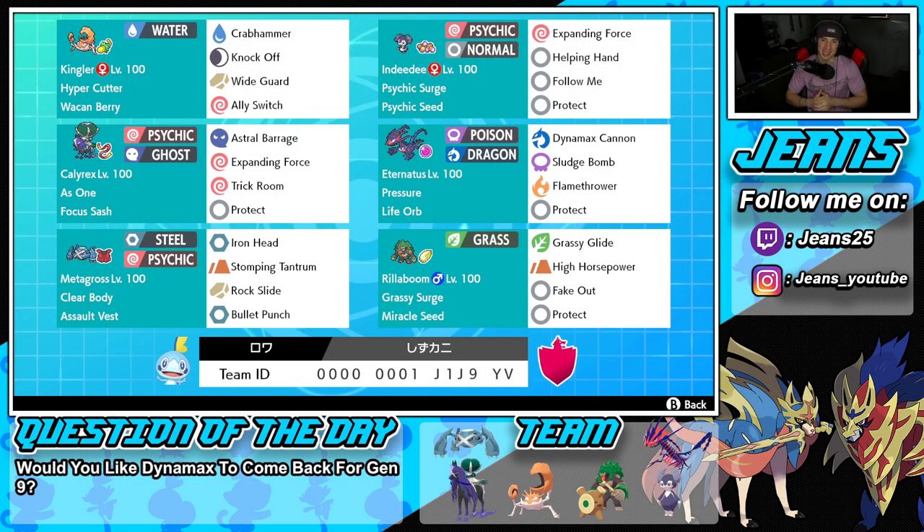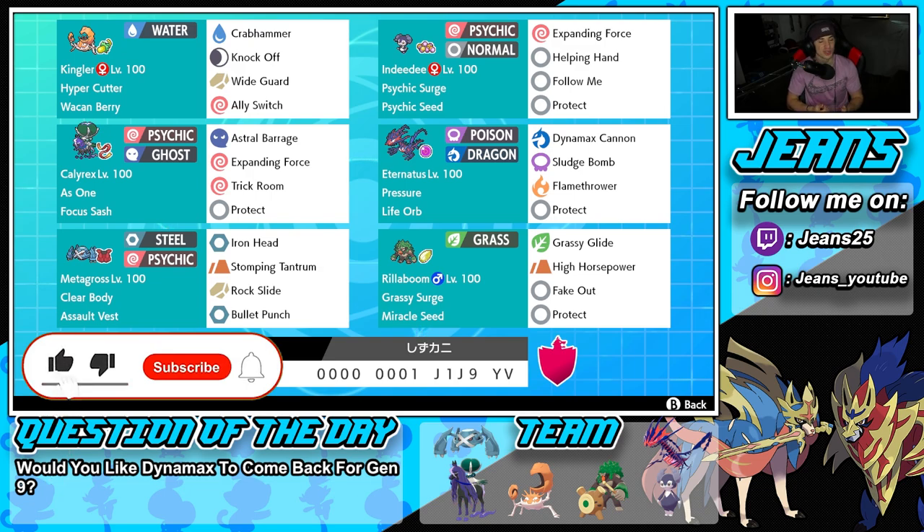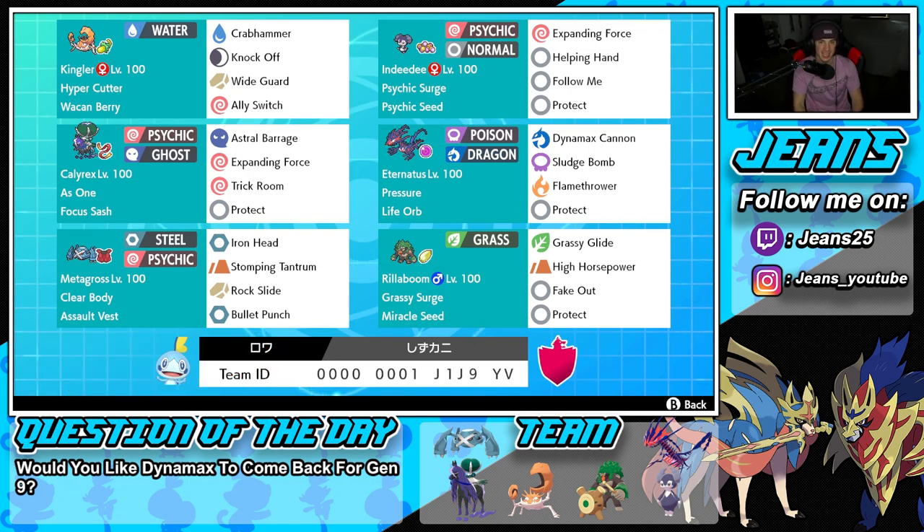What's going on YouTube, Jeans here, hope you guys are having a wonderful day. Today we are back yet again bringing you guys some more competitive ranked double battles for Pokemon Sword and Pokemon Shield. In today's video, your boy is going to be bringing you guys another absolute banger of an off-meta team that features G-Max Kingler, Shadow Rider Calyrex, and Eternatus. If you enjoy the content, make sure you support me by leaving a like, and if you're not subscribed, scroll down and click that big red subscribe button to join the community.